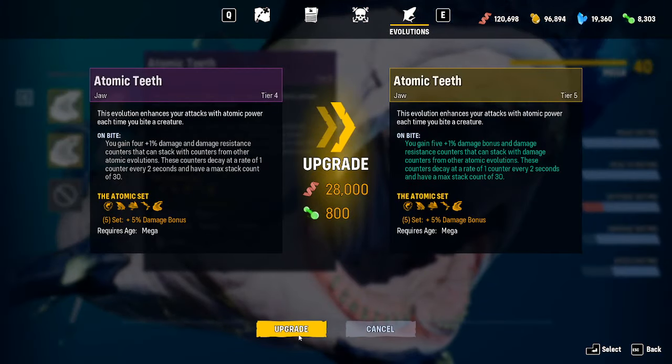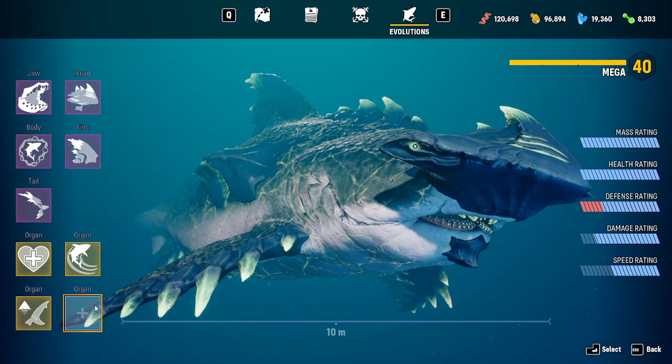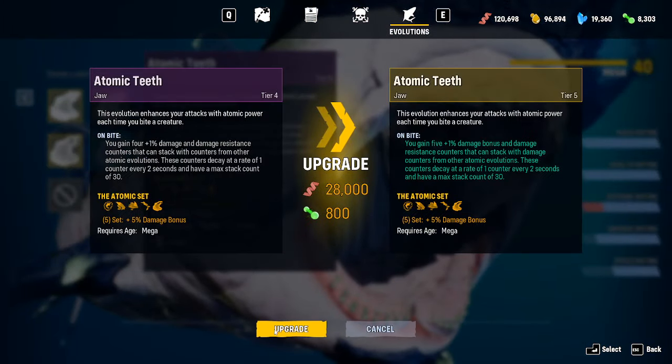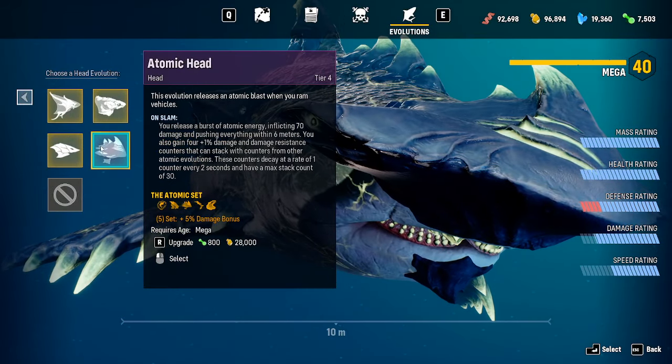I can upgrade a few more parts, I actually probably should. There we go — decent little look at what it looks like here. Tier four. I think I can upgrade a few more pieces but I don't think I have enough crystal. Oh yeah, I can notice that — a lot more teeth. Yeah, a lot more glowy for everything.